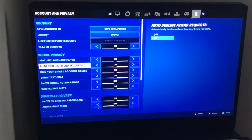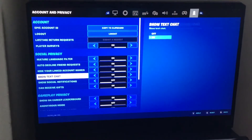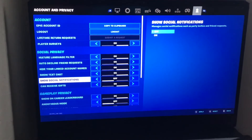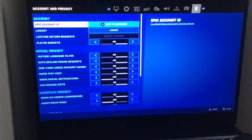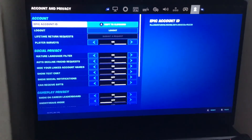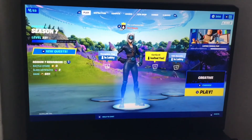Set auto client friend request on, so when you're trying to use it nobody's trying to friend you. Turn your social notifications off so mobile people don't get notified when you get on, and they don't start to spam anybody.